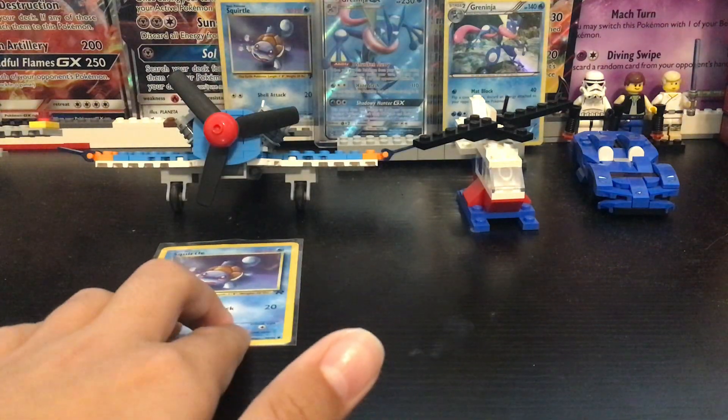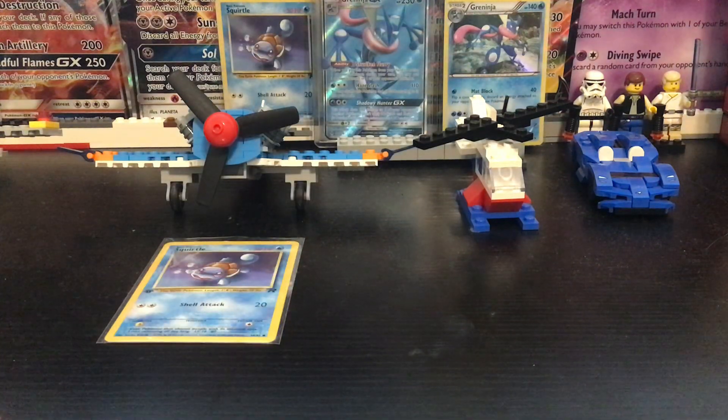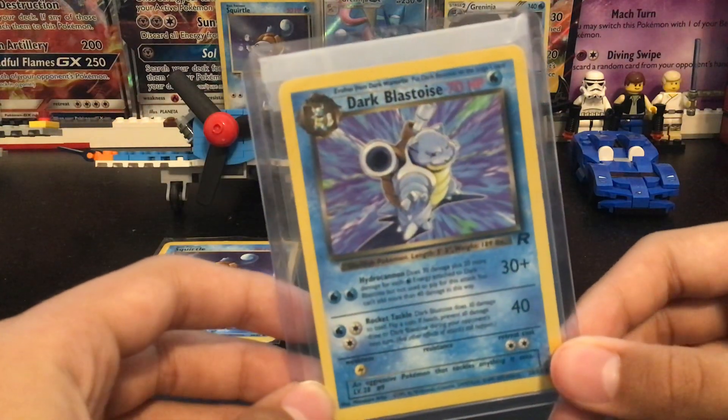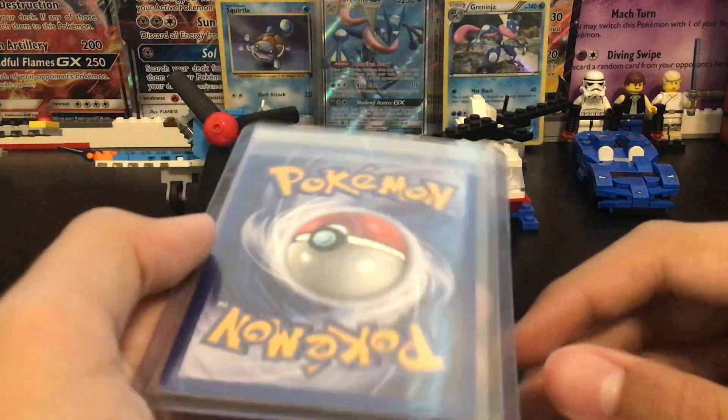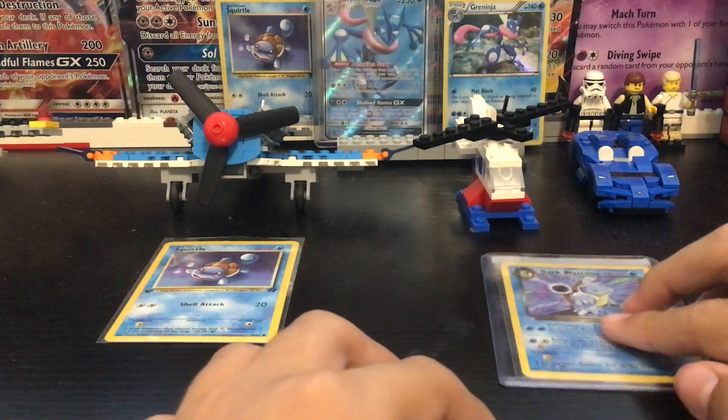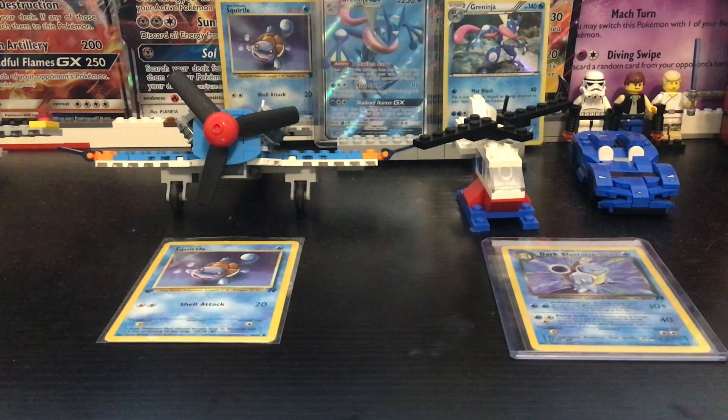Let's set that guy over here. I have the Dark Blastoise — I've made a couple videos on this card. Let's set him over here. Dark Blastoise is one of my favorite cards, but the Dark Wartortle was missing.